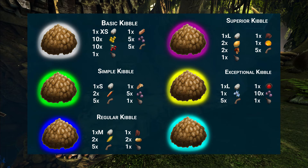The other ingredients for the exceptional kibble are a bit more rare and expensive: you need focal chili, 1 rare flower, 10 mejoberries, 5 fiber, and water. The last and best kibble is the cyan-colored extraordinary kibble. It is cooked with special eggs — fertilized Deinonychus eggs, Golden eggs, Magmasaur eggs, Rock Drake eggs, Wyvern eggs, and Yutyrannus eggs. On top you need 1 honey, 1 Lazarus Chowder, 10 mejos, 5 fiber, and water.